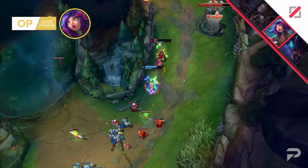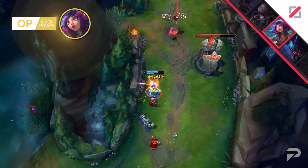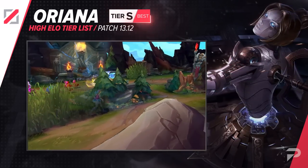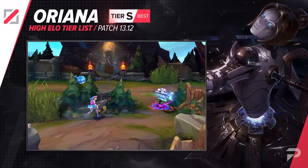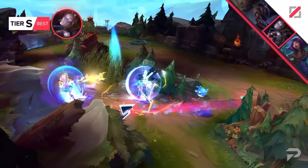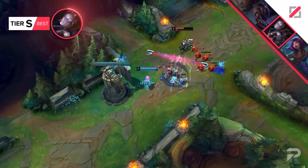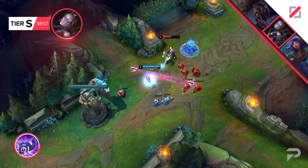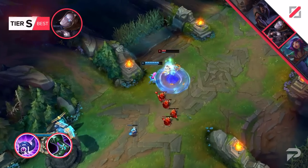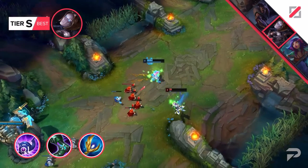Our next champion might be on her way back to the mid lane role. Damage buffs and a minion gold increase have given Orianna some extra power when it comes to laning and scaling. More often than not, Orianna's full combo felt a bit lacking, but with the added damage to that ultimate, it'll finally feel more satisfying to hit. If you want to pick her up, here are her items: Luden's Echo for an earlier spike and pen, Sorcerer's Boots for more emphasis on that, and Archangel's Staff. Without the latter, you'll be in a lot of mana trouble.